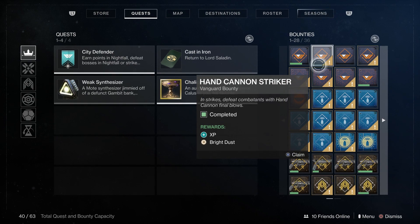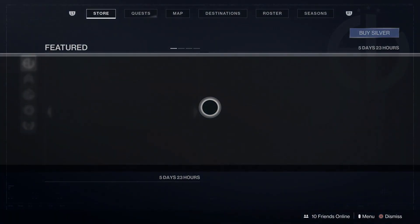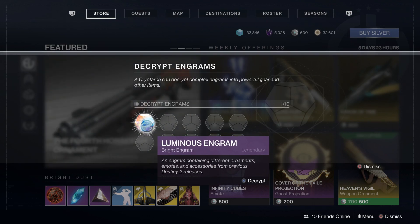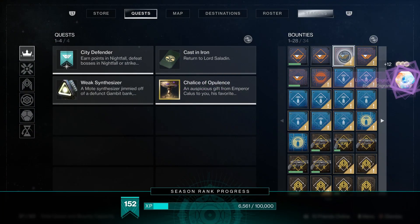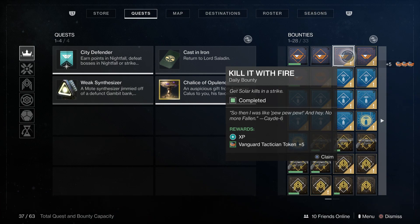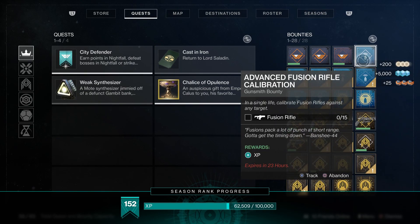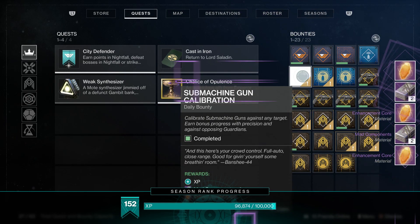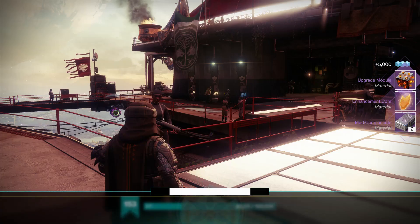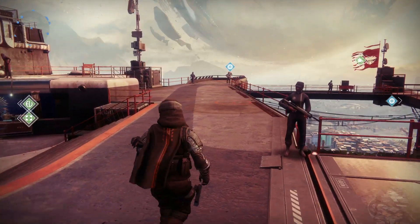Another way to gain Bright Dust is through Luminous Engrams. If we go back to the Eververse — accessible from Orbit — you'll see items called Luminous Engrams. We got a Luminous Engram from trading in a bounty; every time you trade in bounties you have a chance to get one, or it may be XP-based. After trading in our bounties, we completed a milestone, leveled up, and got one Luminous Engram.